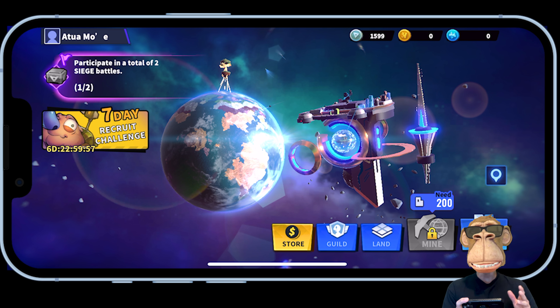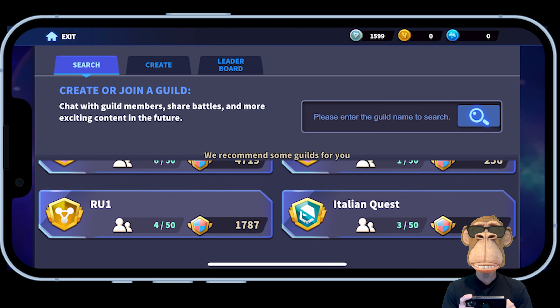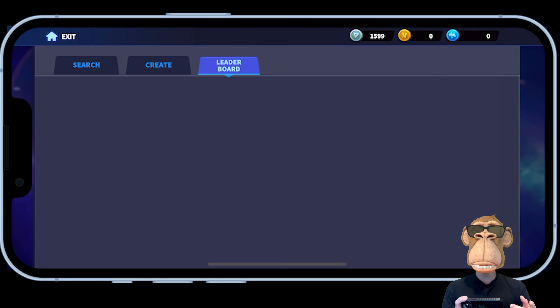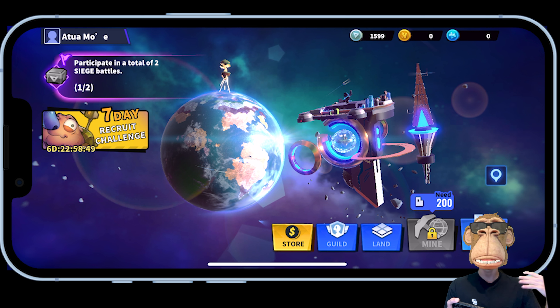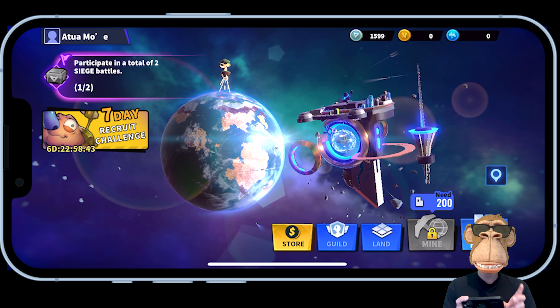In the Guild tab you can search for different guilds — there are quite a few created already. You can also create your own guild, and there's a leaderboard based on the collective score of all players within a guild. I started the Booyah Clan guild and there are still open spaces, so feel free to join. You can chat within the guild, and in the future more guild features will be rolled out.